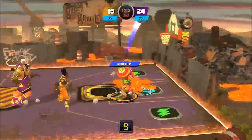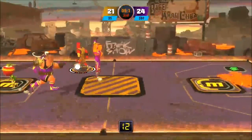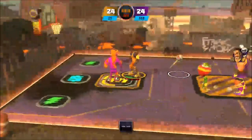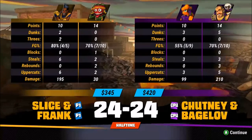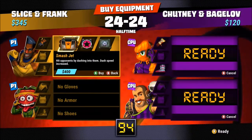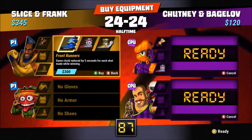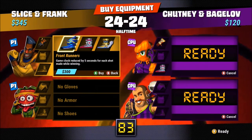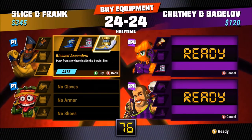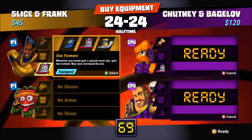I could have sworn I got the uppercut on that. Dude, he's yiffing all over the court. That was perfect — that better not go! You almost hit the full court shot, you pekka wood! Hit opponents by dashing into them — not enough money for that. Shot padding — no. Frontrunner's game clock: five seconds removed for each shot made while winning — that could actually suck. Whenever you would get a special move star, gain two — we'll take that, why not.